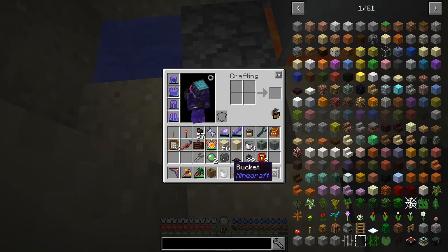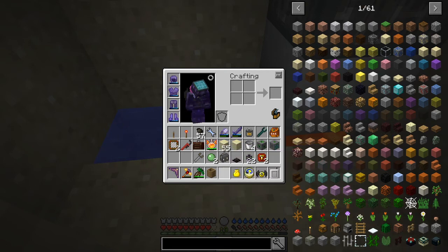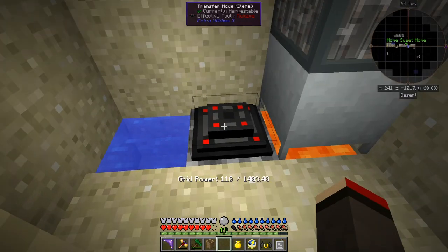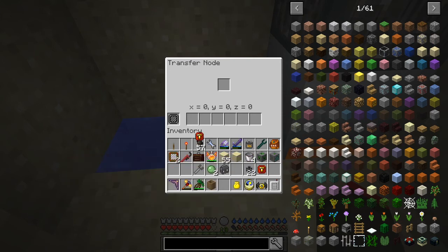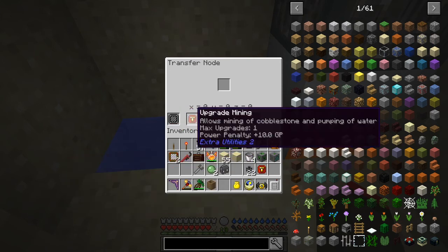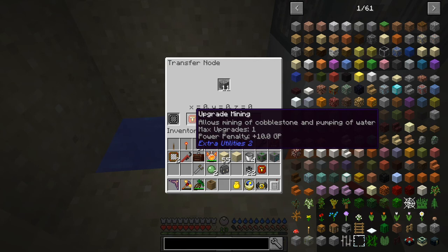On the other side I'll put some sand down first, then a bucket of water. Now I'm going to put on here a transfer node of items, and into this transfer node one mining upgrade — they make it go faster. That produces cobblestone much like the world interaction upgrade did in 1.7, and it costs 10 GP.